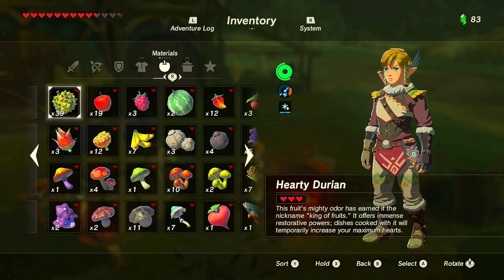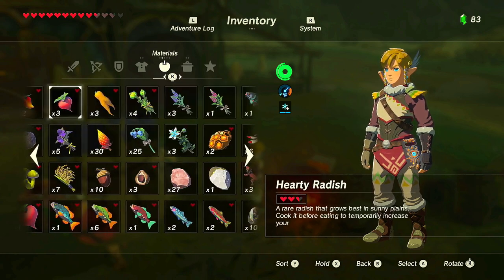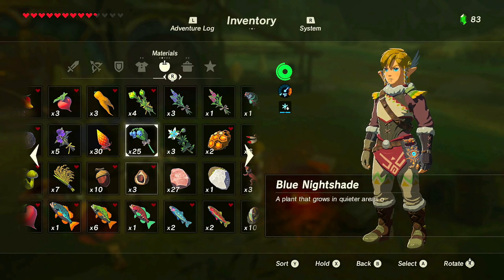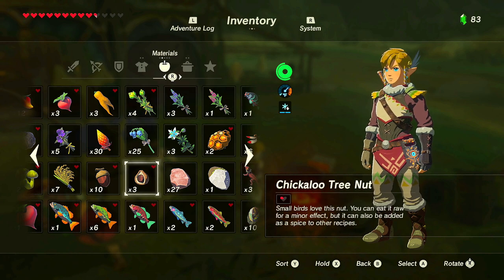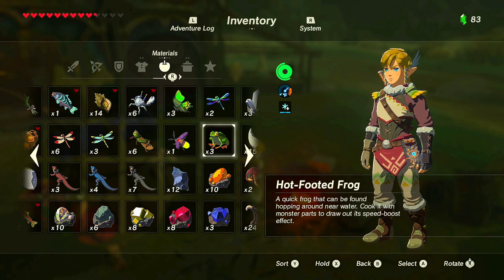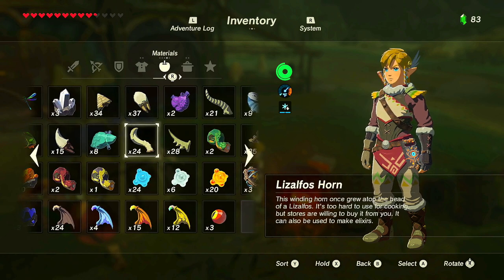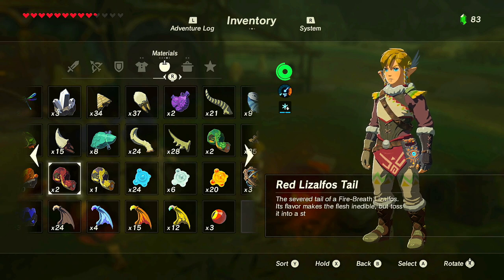Now moving on to elixirs — another type of thing you can make. There aren't as many categories for elixirs. The key difference is that for elixirs, you do not use regular food items. You have to use critters and monster parts. Combining those two is how you make elixirs, and the same rule applies: you cannot mix different effects.